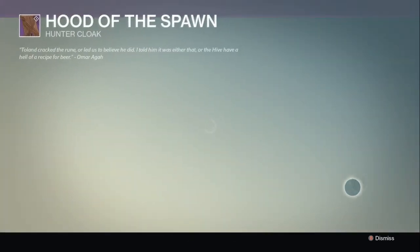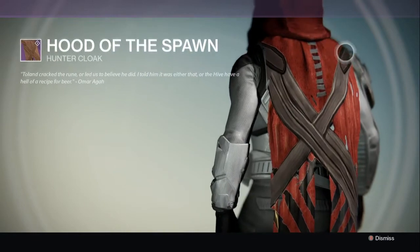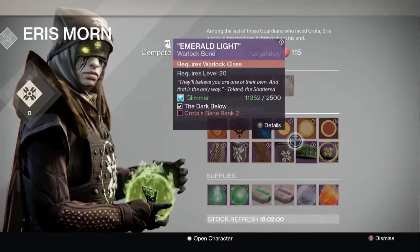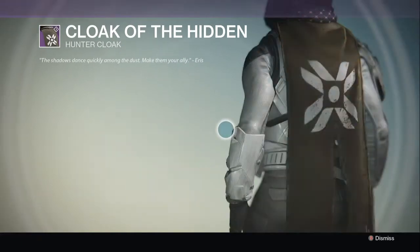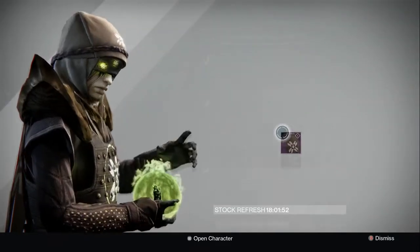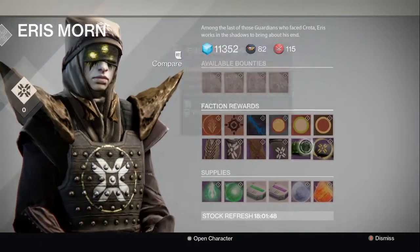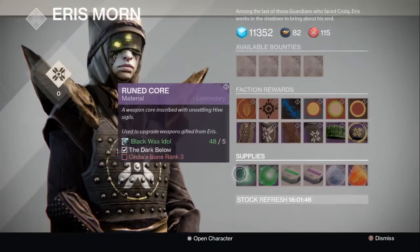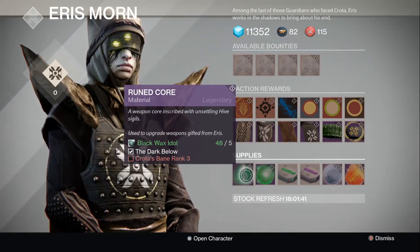Here we go - Hood of the Spawn, that looks pretty badass in my opinion. And Cloak of the Hidden - let's see what this looks like. Looks nice. Personally I think I like that first one better, the Hood of the Spawn. Then you have two of the Warlock class items right here.